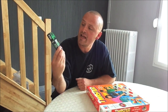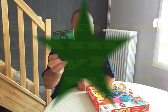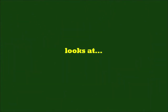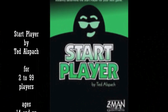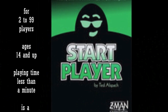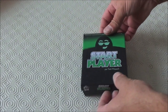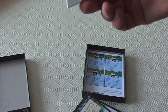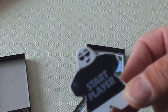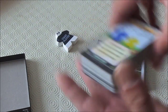Star Player by Ted Asparagus. So in the box you'll find a deck of 54 cards, a starter player meeple which as you can see is a bit faded — that's how it came — and of course the rules. I have to tell you, this is my French version; I haven't got an English version.